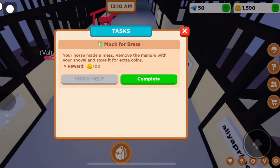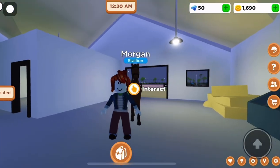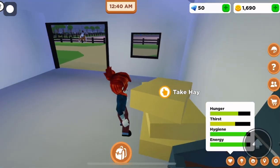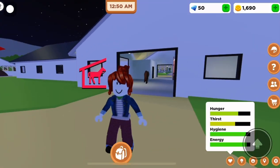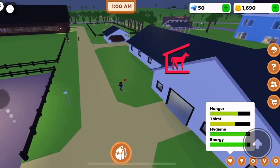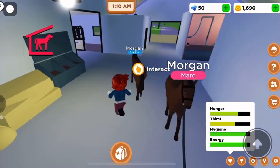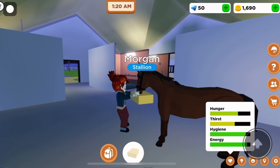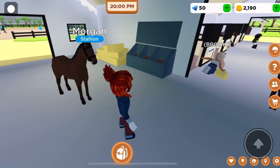Collecting poop was even a task, so you get money for that. Now let's talk about how to feed your horse. You can see the health bar — he's not very hungry but you still want to feed him. Come over here and take the hay. There are other ways to get food too: apples and sugar cubes you can buy. There are also hay barrels for free hay. Take it out of your inventory and press to feed your Morgan.